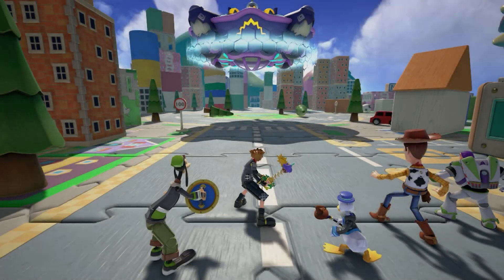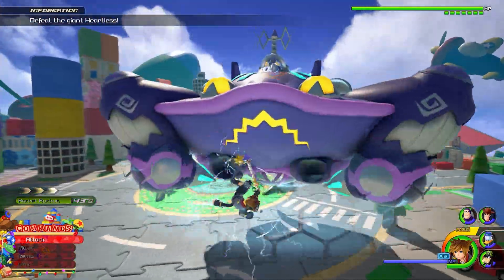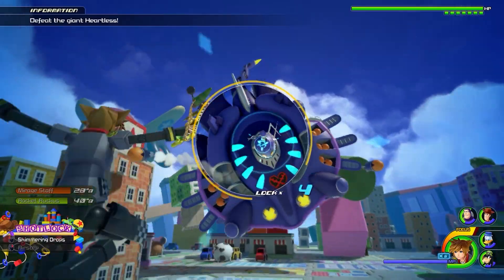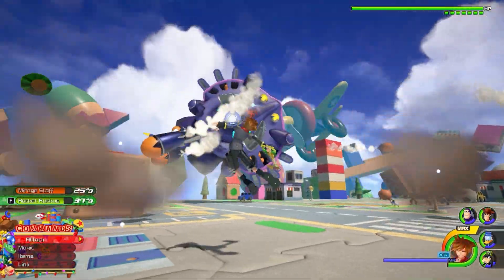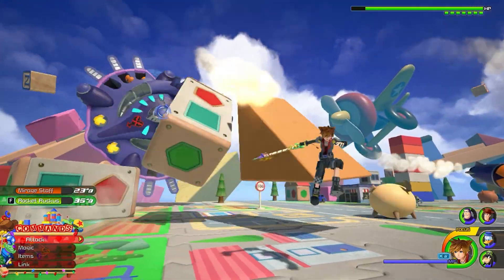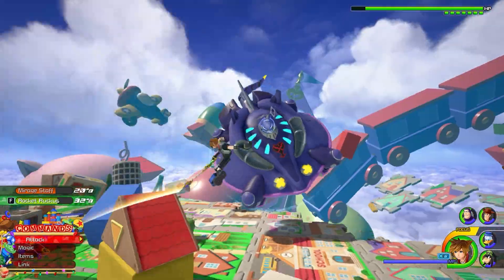Number 16, Toy Heartless. The Heartless from Toy Story. Pretty cool boss. Pretty annoying to get to him sometimes, but it's just a taste of the World Kingdom Hearts 3 experience. Then you can finally get out of the toy box. Sora's toy form is pretty cool though.